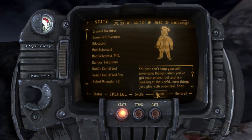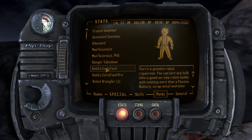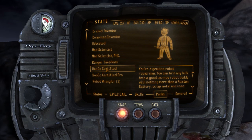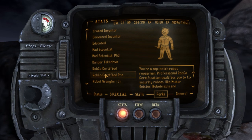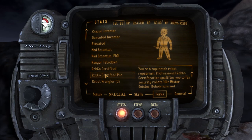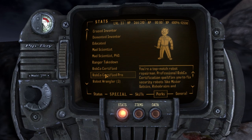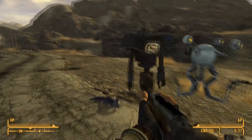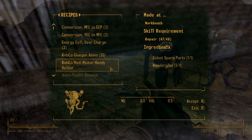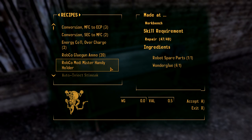The mod adds new perks to the game which allow the player to create these robots. Firstly, you've got the Robco's Certified perks, which allow you to repair and upgrade robots like Mr. Handys, Securitrons, Protectrons, and other kinds of robots like that. These robots are very versatile, especially with the upgrades you can build and apply to them, which change how they fight and what abilities they have.